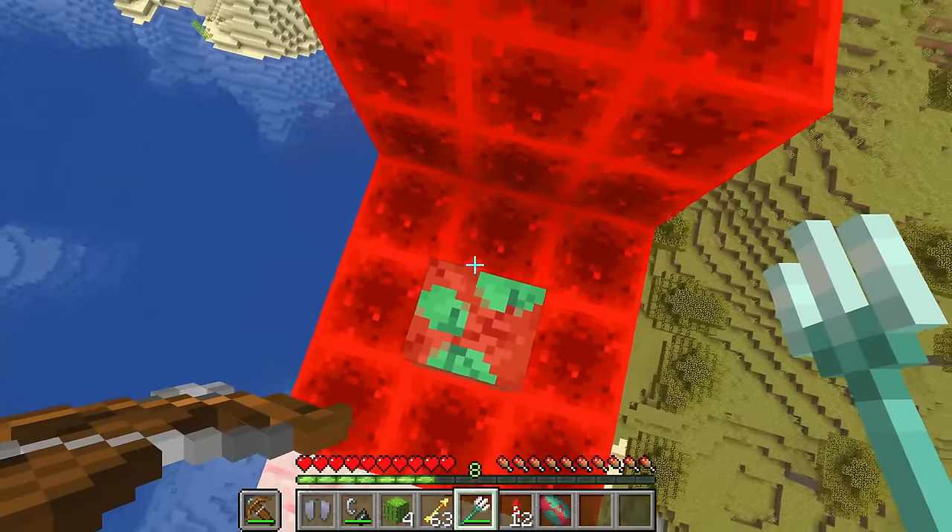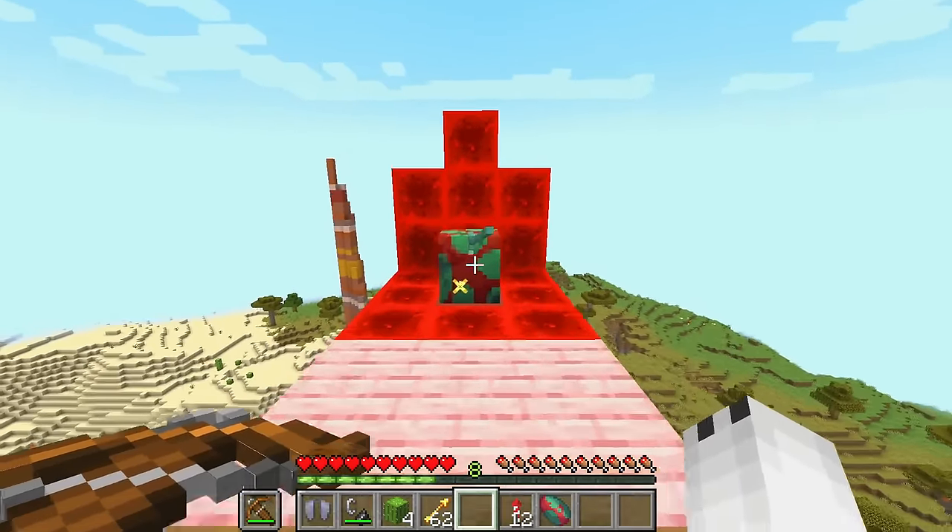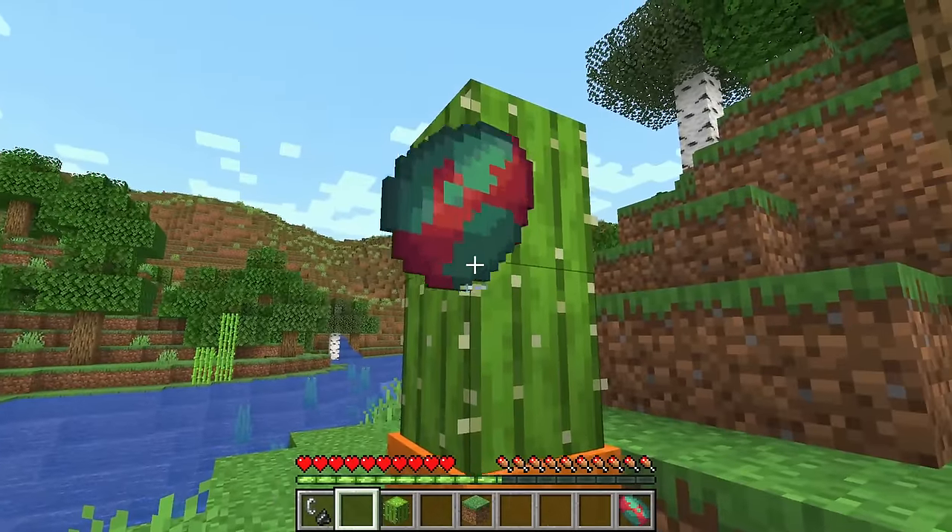The Sniffer egg is practically indestructible. The only ways to destroy it are by using a cactus or flint and steel.